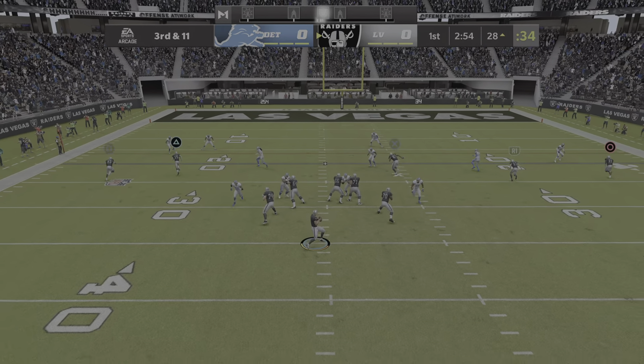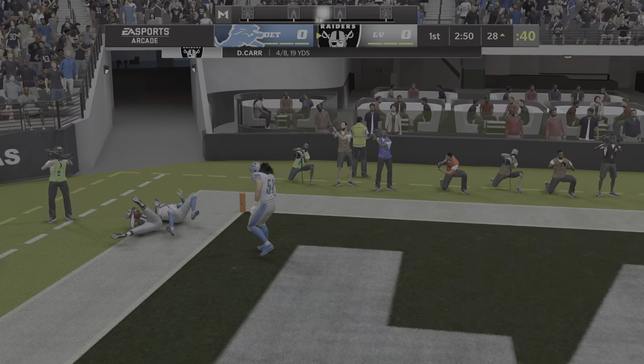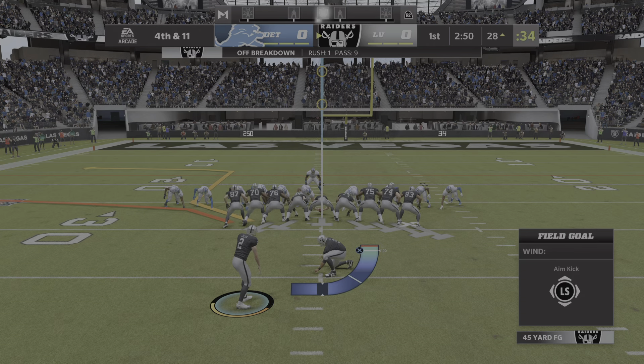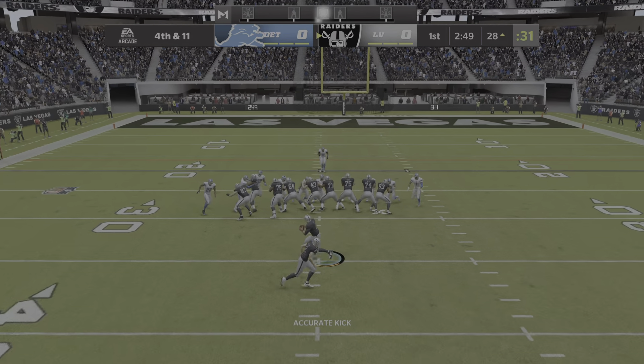Third down coming up. Letting one go deep for the end zone, toward the back corner of the end zone, but he could not get the feet down. This will wind up incomplete. So Carr exits on fourth down, and on comes Daniel Carlson for the field goal try.